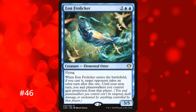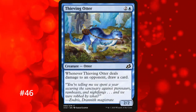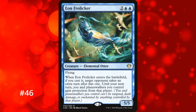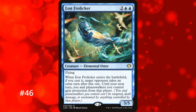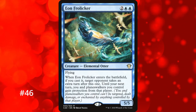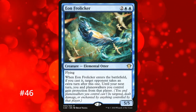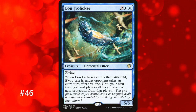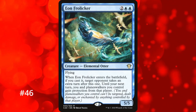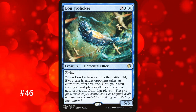The only extra turn spell on this list that gives an opponent an extra turn comes in at number 46, and that's Eon Frolicer. It's a 4-drop elemental otter — and funnily enough, of the 3 otters in the game, 2 share the otter type and the other is Thieving Otter. Anyway, when Eon Frolicer enters the battlefield, if you cast it, you give an extra turn to any opponent. However, until your next turn, you and your planeswalkers can't be damaged, targeted, or enchanted by anything that player controls. In a 1-on-1 this card is atrocious, but in commander it's very very slightly above awful, as it lets one opponent grow their board faster than everyone else.